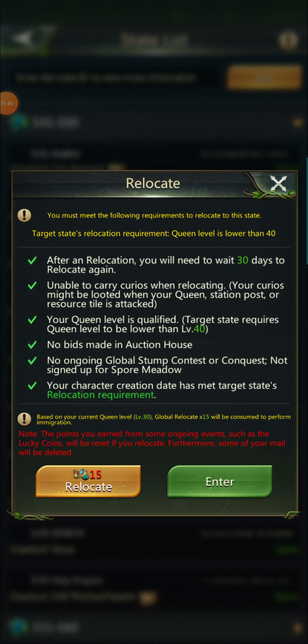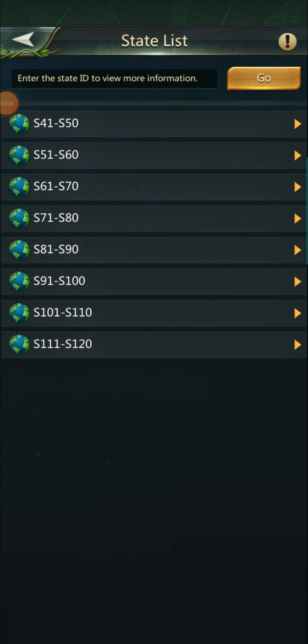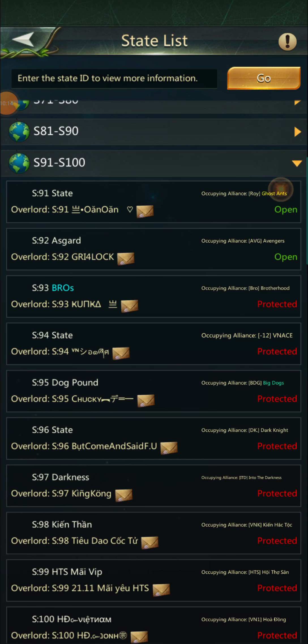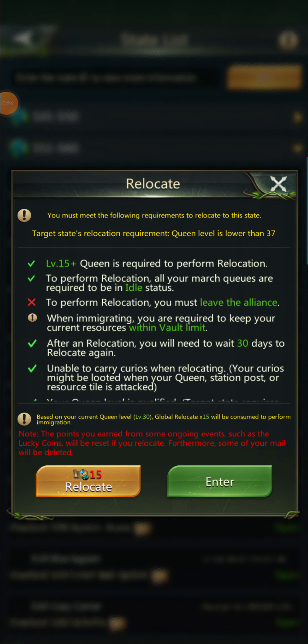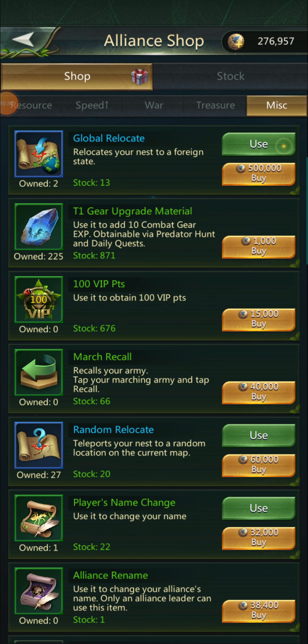Your queen level needs to be qualified — the target state requires your queen level to be lower than 40, or it could be 37 or 35. The older the state, the higher the default limit. Newer states will probably have a lower limit. Some states are protected, some are open — for example, you can't be higher than level 26 to move to that one.